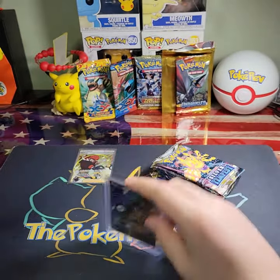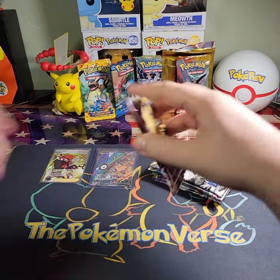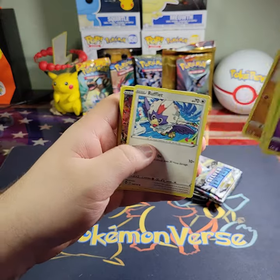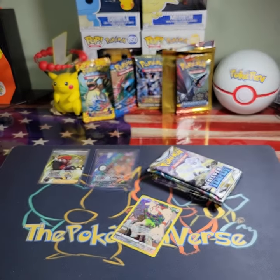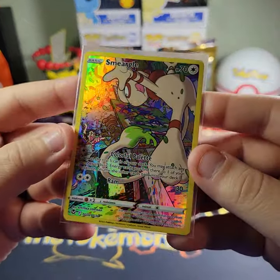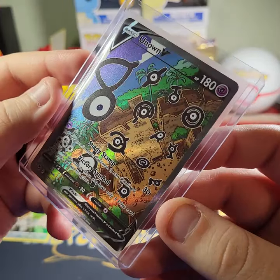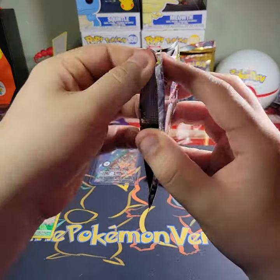I asked for it and I got it — first alternate art from Silver Tempest, let's go! I wish I knew which pack it came from, but I mixed them all in together. Elgyem, Foongus, Relicanth, Sandygast, Stufful, Smeargle from the Trainer Gallery — also a very nice card, a lot of vibrant colors. One of my favorite Smeargle cards ever. Unown V alternate art — just look at that artwork, that is insane.